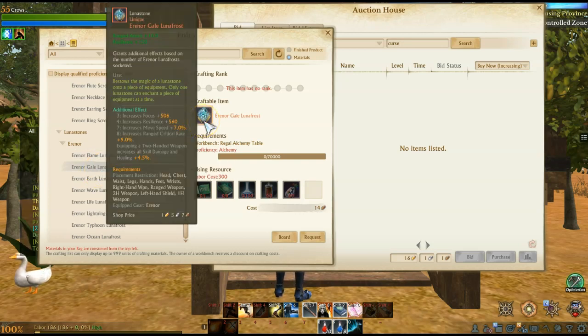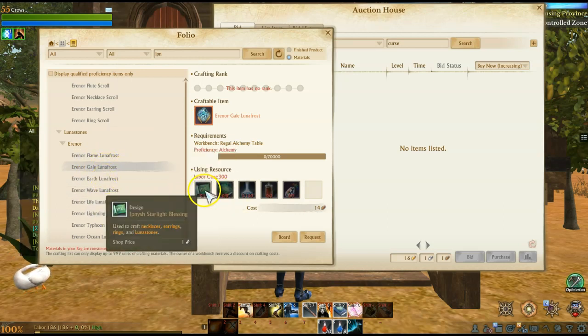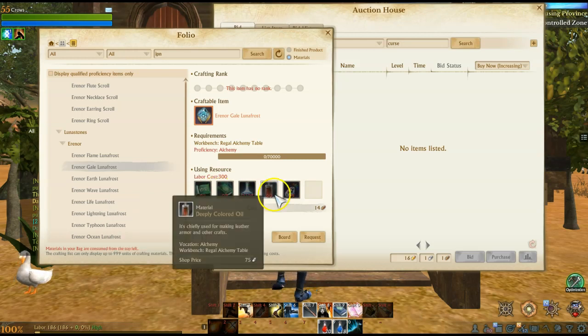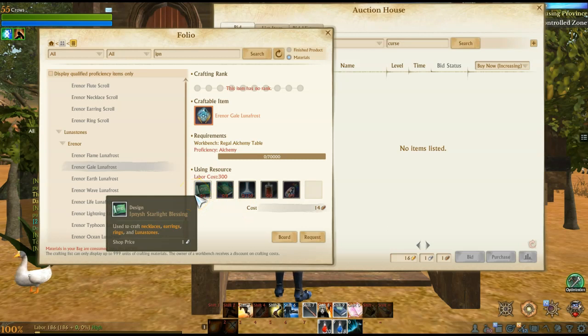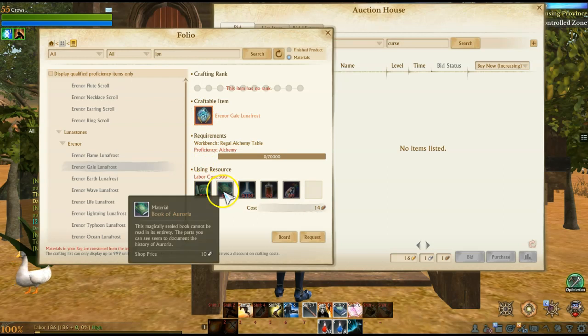They have one for each different type: flame, gale, earth, wave, etc. And you can see they're really, really expensive. Once you have your Aranor gear you're going to be equipping these Lunafrosts on them — insanely expensive. This is the stuff you want to look for in about six months. All these materials in about six months will start to be insanely expensive because that's when people will actually have a full Aranor set and will be gemming up their gear with the Lunafrosts.